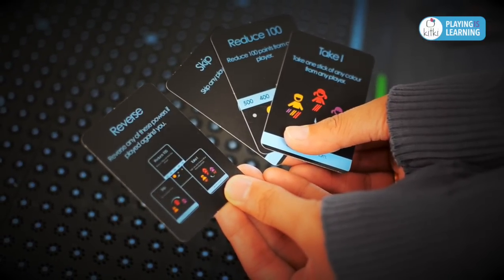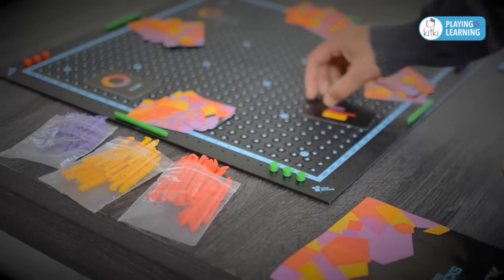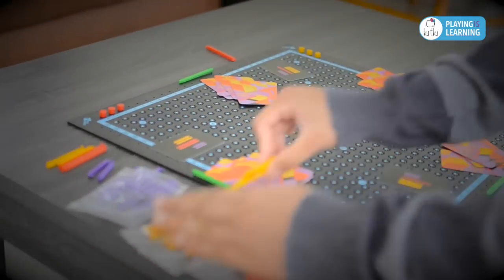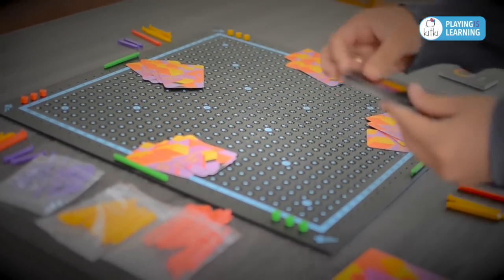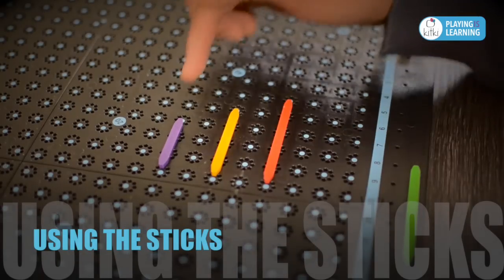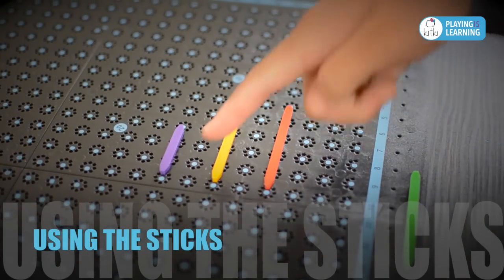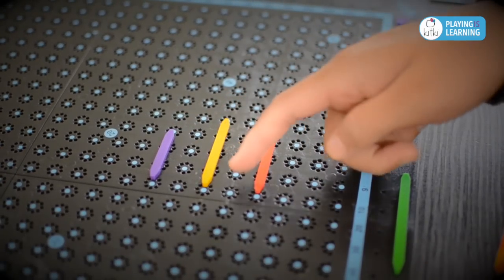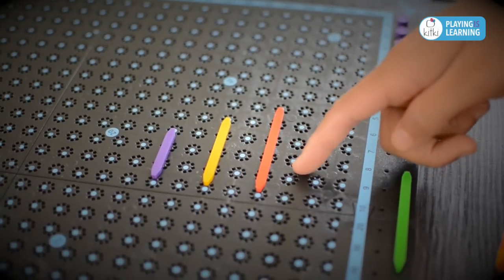Use Reverse as soon as an action is played against you. Reload cards identify the type of six sticks that each player begins with. Once collected, discard the reload cards in a separate pile. The three types of sticks are of three different lengths: the purple stick is three units long, the orange stick is four units long, and the red stick is five units long.